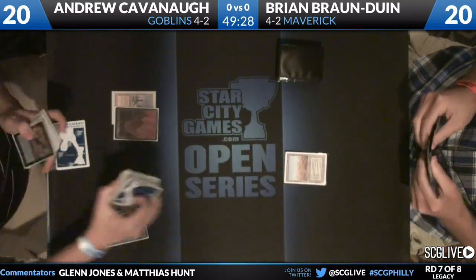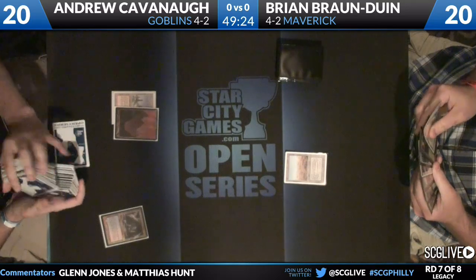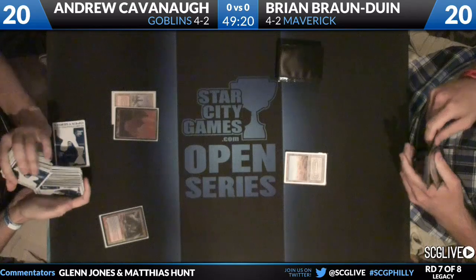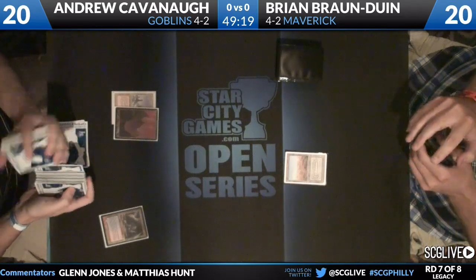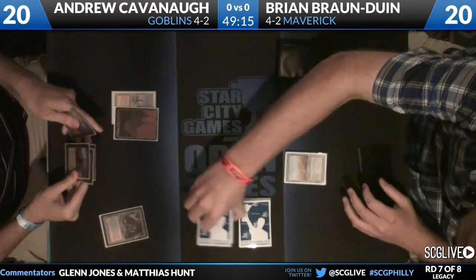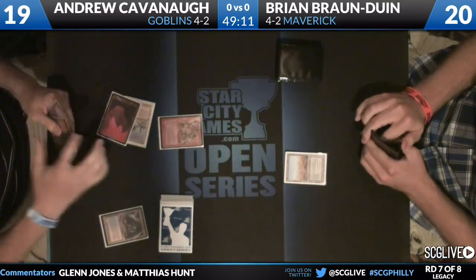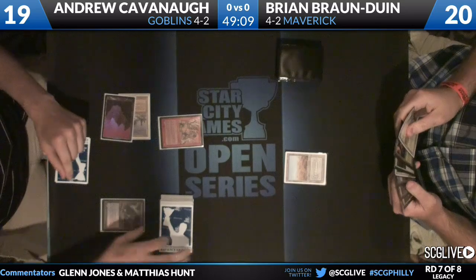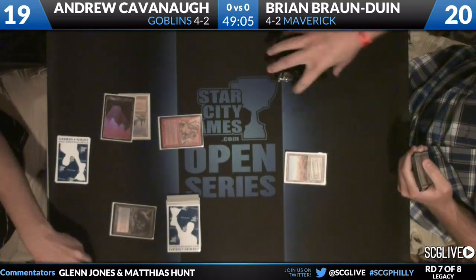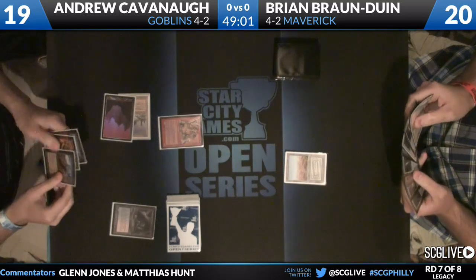Peculiar to see from both players as their decks are filled with one-drops. Goblins has Vial, Lackey, a few other random ones like Prospector. And BBD is all about the one-drops — he's got Noble Hierarch, Deathrite Shaman, and Green Sun's Zenith to search for Dryad Arbors. He does not have Mother of Runes, which is a card he cut yesterday. Andrew Cavanaugh is going to make a first play here in Goblin Piledriver — he's playing a full four Piledrivers in his main deck.